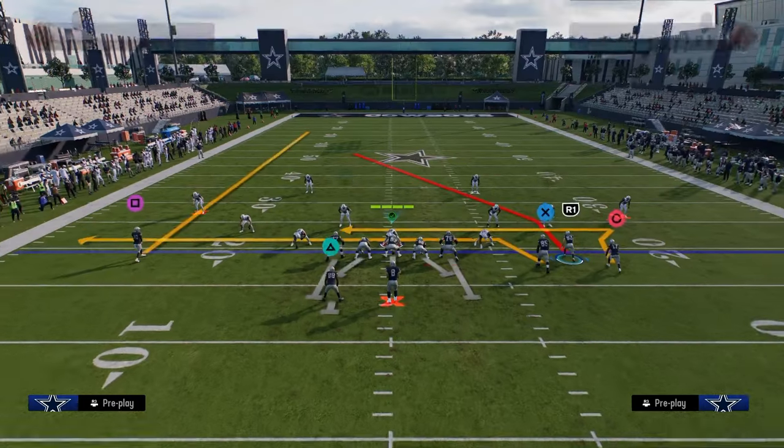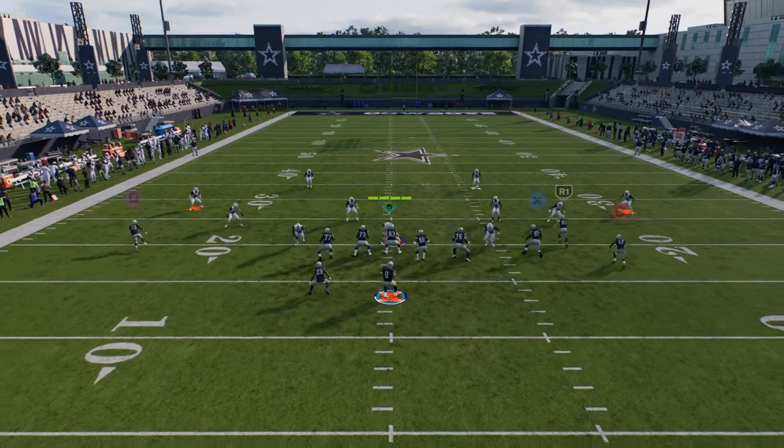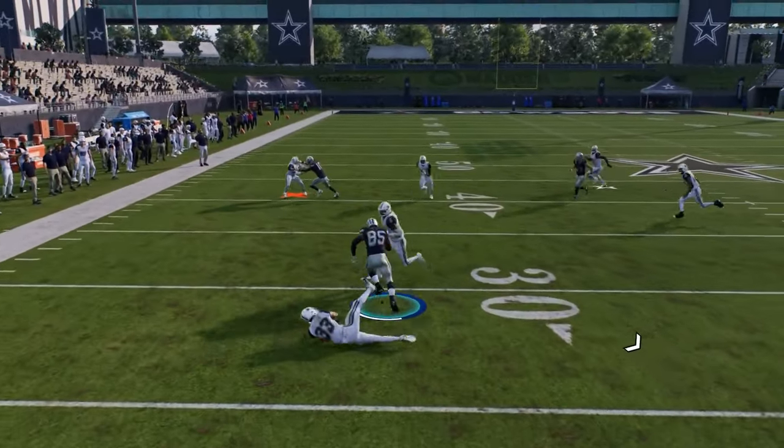What used to be the setup was a streak on this outside guy and then some type of crosser. But in this game with how switch stick plays, it's a little too easy to guard that post route. Now we're going to utilize this comeback, which gets into a nice spot — they have to play curl flats to defend that.